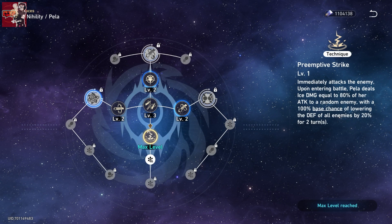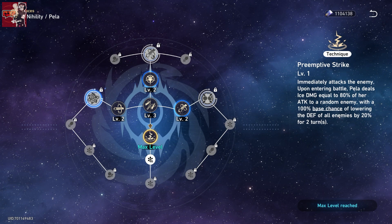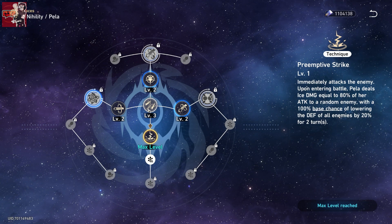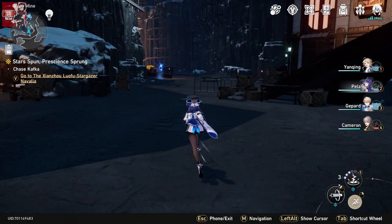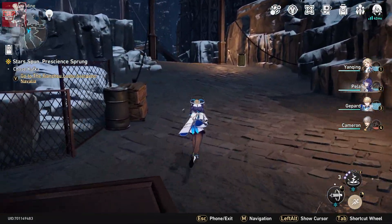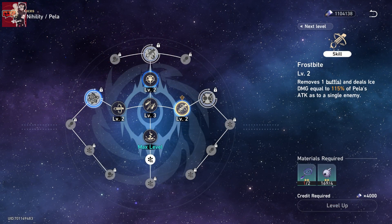Finally, we come to Pela. She is an ice nihility character, meaning she is a debuffer. Her technique, when she enters a battle, deals ice damage equal to 80% of her attack to a random enemy, with a 100% base chance of lowering the defense of all enemies by 20% for two turns. Defense shred is really good for Hunt characters, as they can then go in and deal heavy damage after the defense gets lowered — really useful for someone like Dan Heng, who is a free Hunt character and deals a lot of damage.